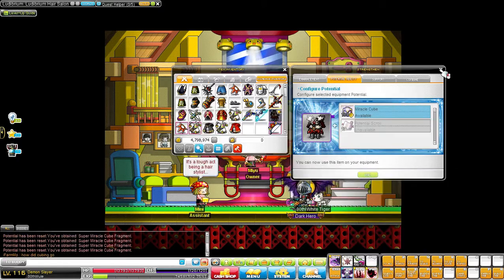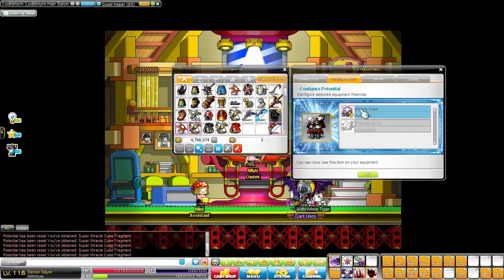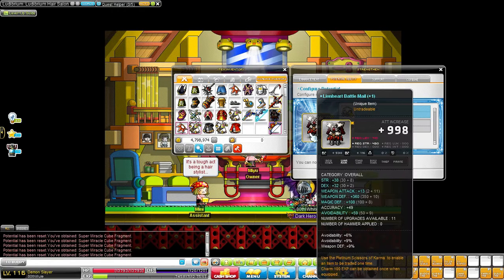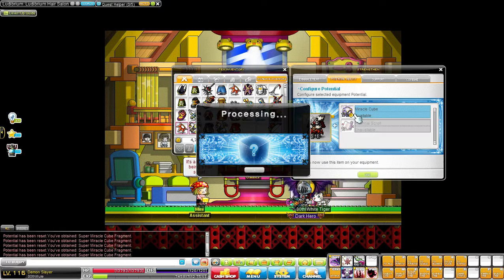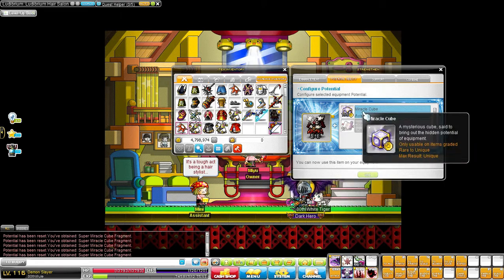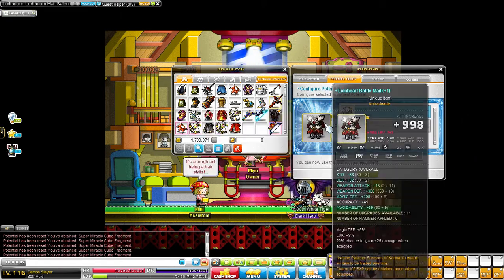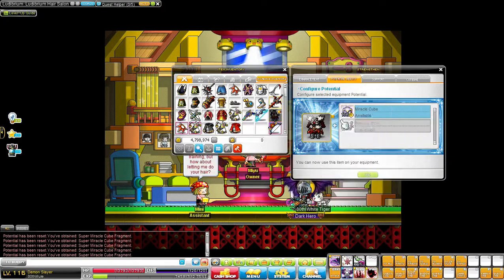Then I moved on to my overall, as you're seeing here, and I keep cubing it for a while. It takes a while for me to get it from epic, but that's expected. I get it to unique here, which is really nice, and I love this overall so far. I get it to legendary in a bit here.